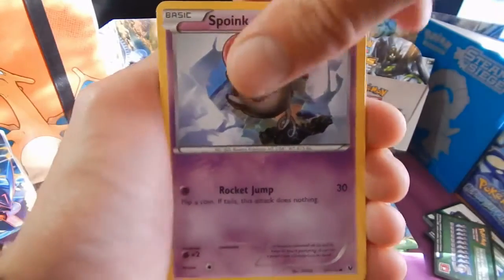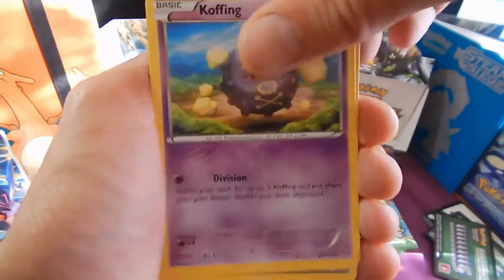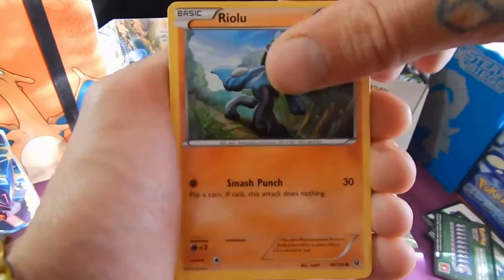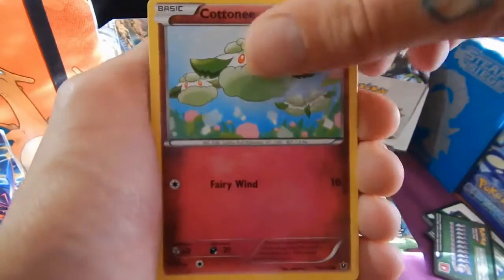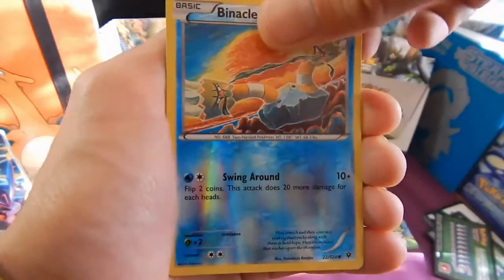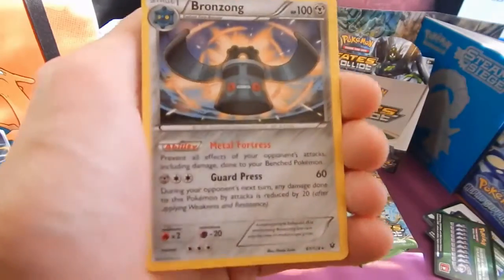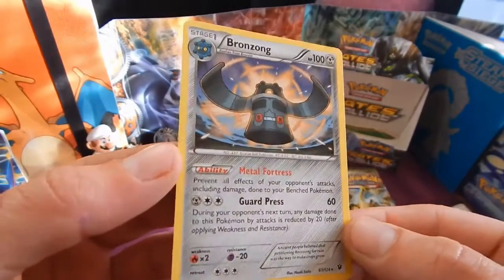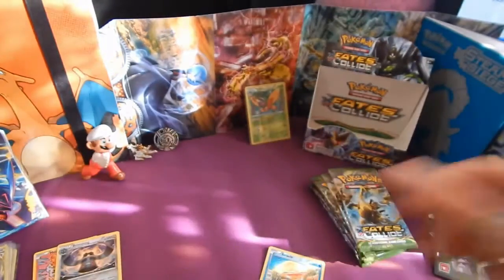Spoink, Koffing, Volaby, Riolu, Cottonee, and a reverse Binacle. In the back we've got Bronzong - currently playing him in a competitive deck against friends and family.